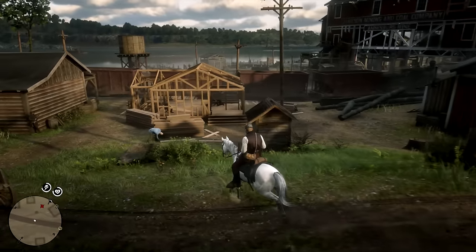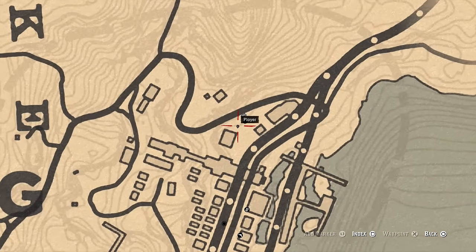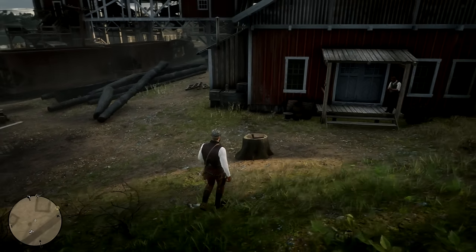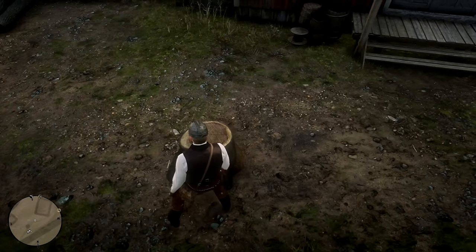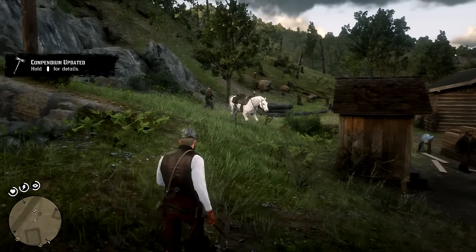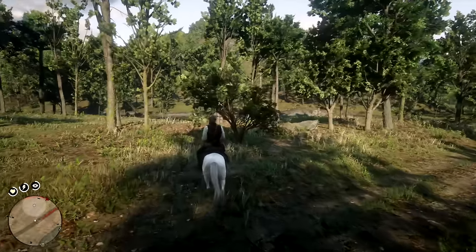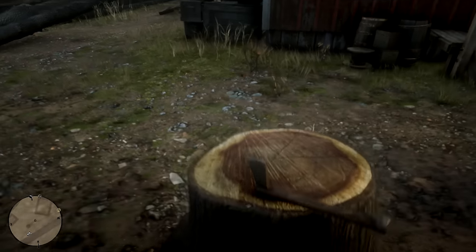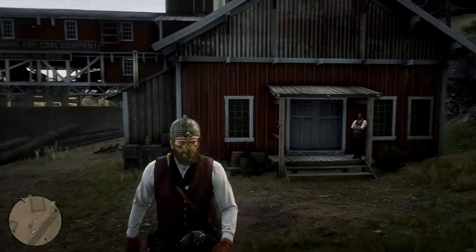Since we're so close to Annisburg, also pay it a visit specifically on the northwest side, next to the train tracks, where there's another hidden melee weapon called the rusted double-bit hatchet. It's right in front of the red house, stuck in a tree stump, and you can grab it without alerting anybody. As the name implies, it's the rusty version of the double-bit hatchet from the beginning of the video, but it's just as damaging and far-reaching.